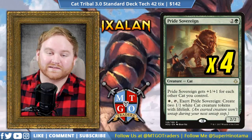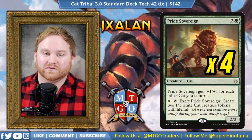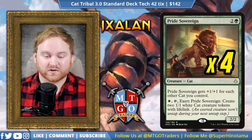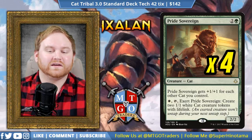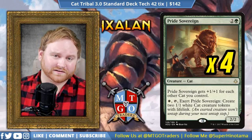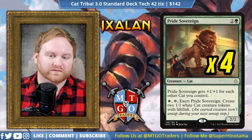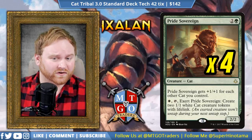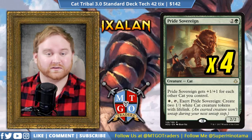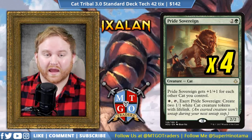Moving on from Metallic Mimic, we have 4 Pride Sovereign — a 3-mana 2/2 cat that gets +1/+1 for each other cat you control. It also has: pay one white and tap it, exert Pride Sovereign, create two 1/1 white cat creature tokens with Lifelink. Pride Sovereign is a token producer, but in the mid to late game it can be a giant bomb — a 5/5 or 6/6 with Lifelink if we have a Caracal on the battlefield. It's our pseudo secondary win condition besides Caracal or Adorned Pouncer, and if we don't need the firepower, we can go wide with it.